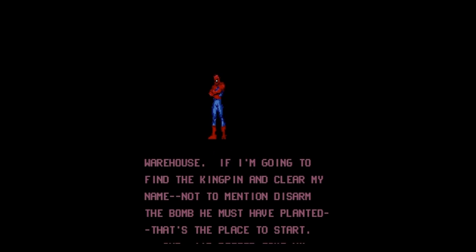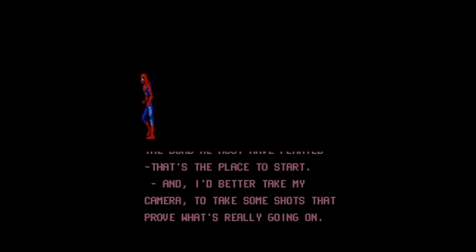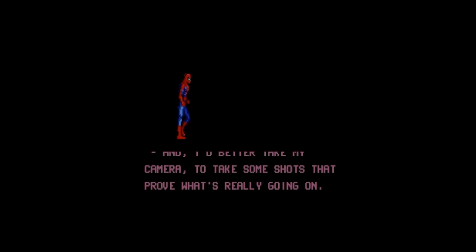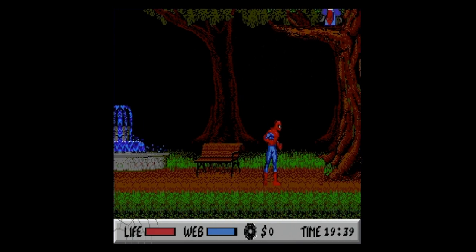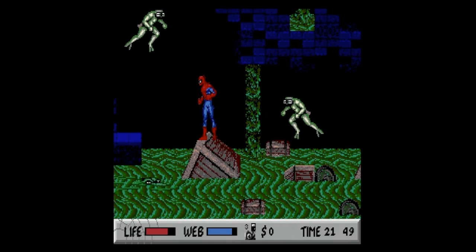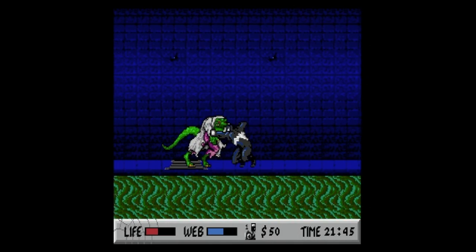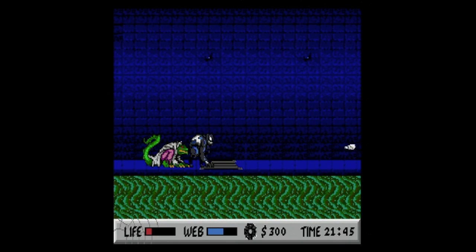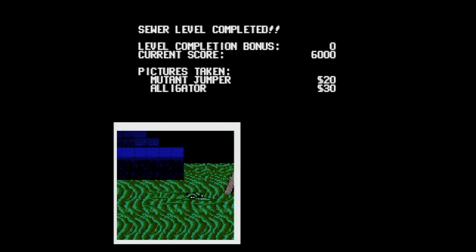The camera is a really cool aspect of the game. It's worked into the story that pictures need to be taken so Spider-Man can clear his name and, of course, earn some cash. You're given a limited amount of film each level and can take pictures of whatever pleases you — the more dangerous the enemy in the picture, the more it's worth. Every picture is sold to the newspaper at the completion of a level, and the money is used to refill your webs.